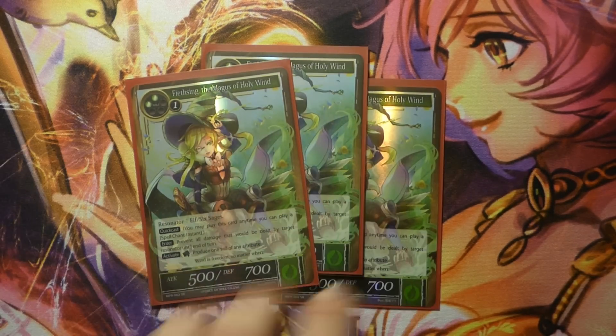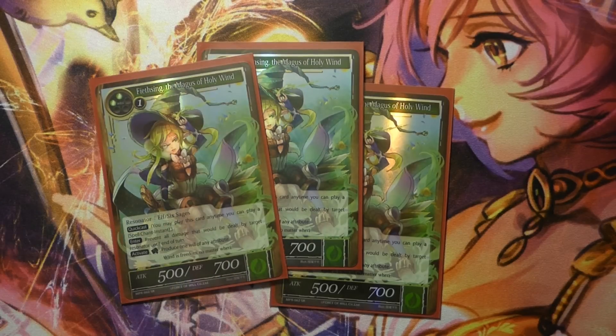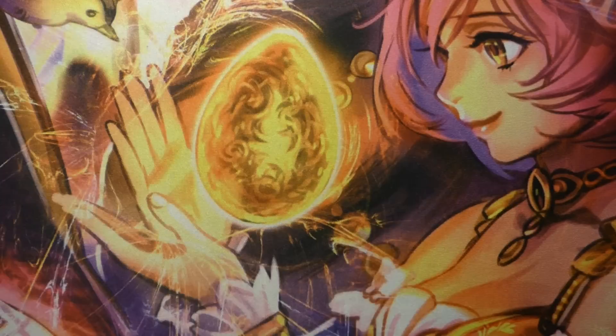Three Feasting Mage of Holy Wind: prevents damage from a resonator, adds will of any color, and is a nice 5-7 body. It can be quick-cast on your opponent's turn. It's just a great card.